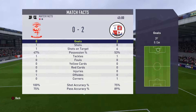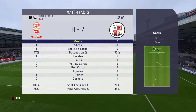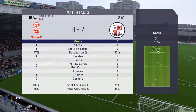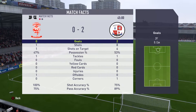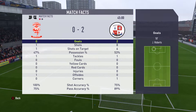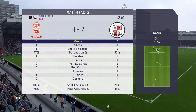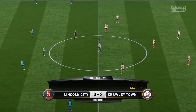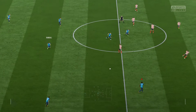Moving into the match facts at the end of the first half — what a drubbing it is. Lincoln City nil, Crawley Town 2. Lincoln with one shot and one on target, 100% shooting accuracy. Crawley Town with eight shots and six on target, 75% shooting accuracy. Possession fairly balanced at 47% Lincoln, 53% Crawley. Passing accuracy 75% Lincoln to Crawley Town's 89%. Let's see if we can steamroll over Lincoln City in the second half and come out with three points. Come on boys, let's do it.